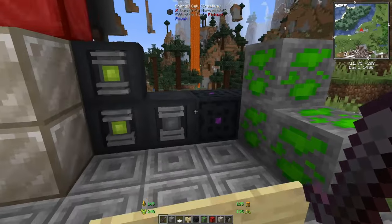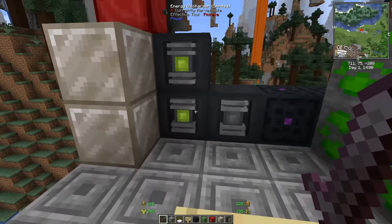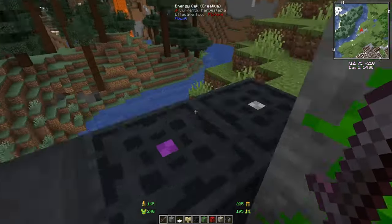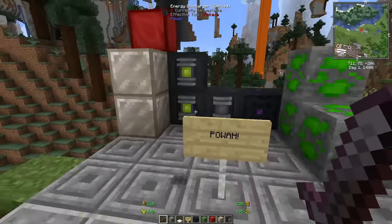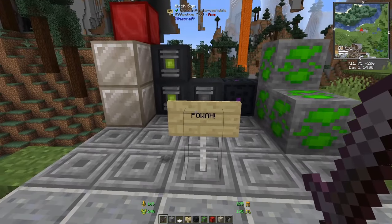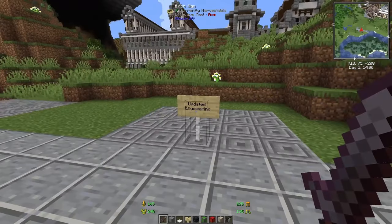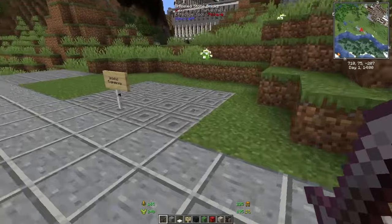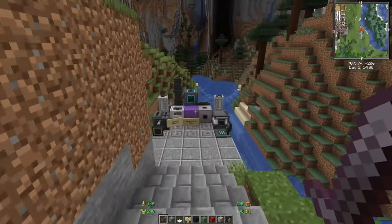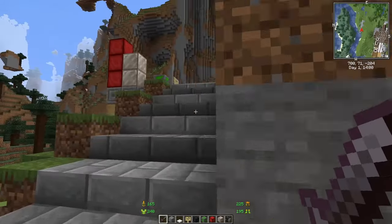Powah is all about energy — modern ores, modern storage things — a lot about energy. If you're looking into the electrical side, combining Powah with Mekanism would be a very beautiful combination.